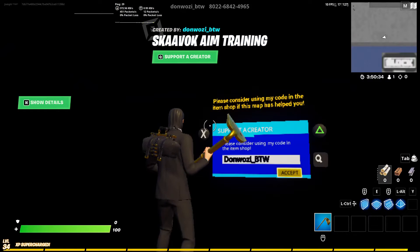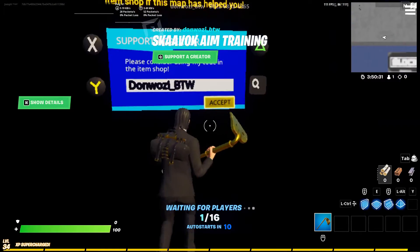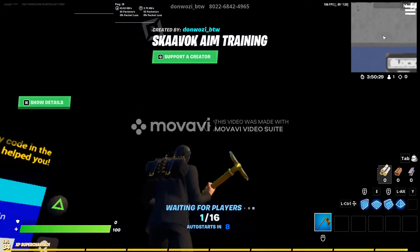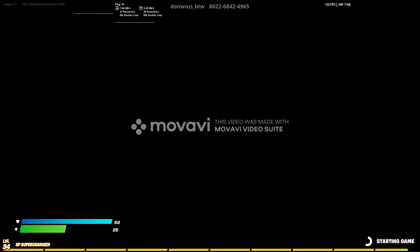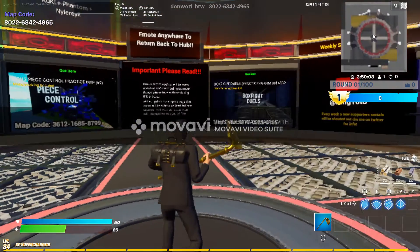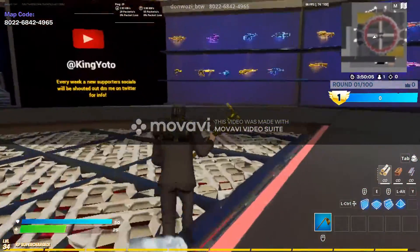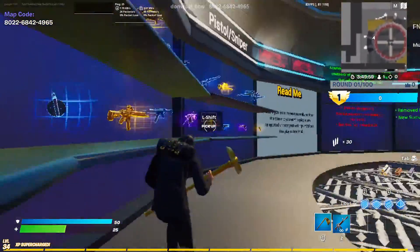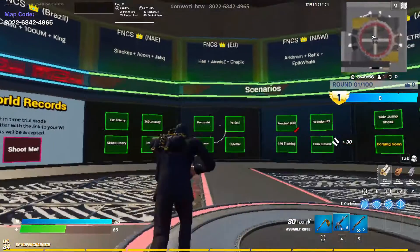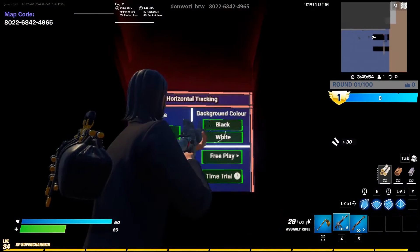The code is at the top of the screen — if you want it, just pause here and look at it. We're going to start the game, grab the two main guns that are in this season right now, and we'll just do horizontal for now in free play.